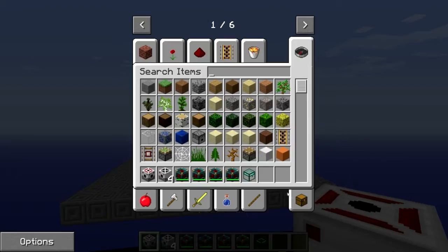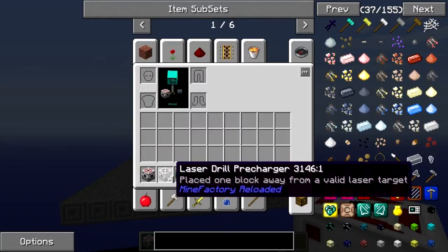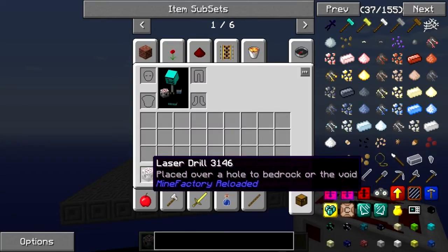We're going to the laser drill. What I've got here is a laser drill and four pre-chargers, because you can have four pre-chargers for every laser drill.